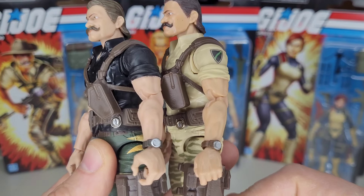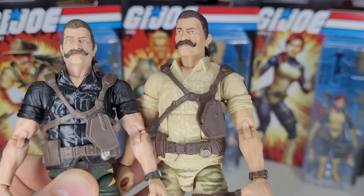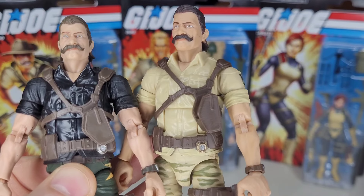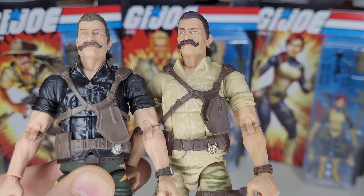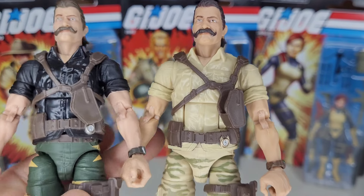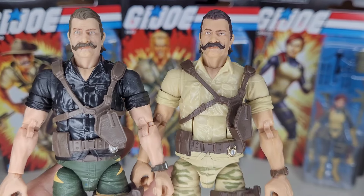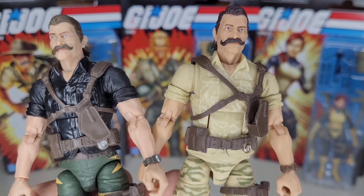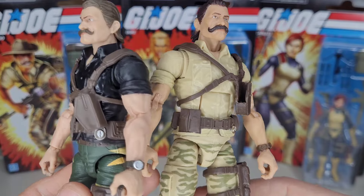There's not a whole lot of differences. A lot of darkened facial hair features, slightly darker tan on the skin. It is a repaint — we've got a little lighter brown, so they kind of mixed and matched colors here. The web holster looks nearly the same, probably a shade darker on the right, but pretty one-to-one. A little less glossy with the black on the Night Force meets Tiger Force version.